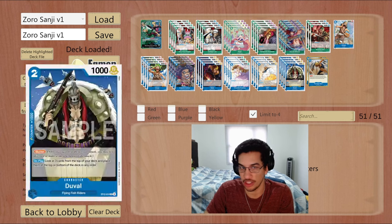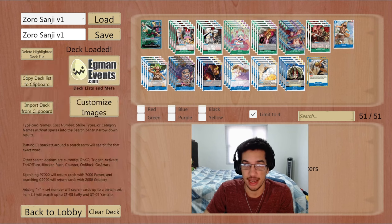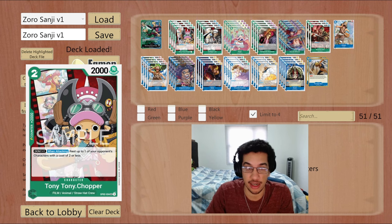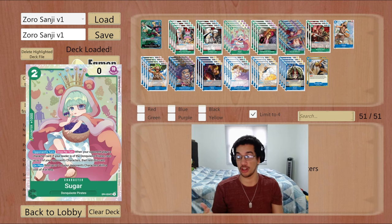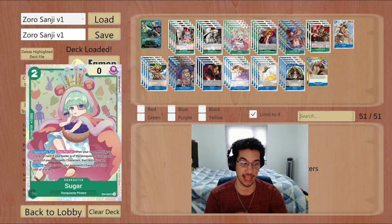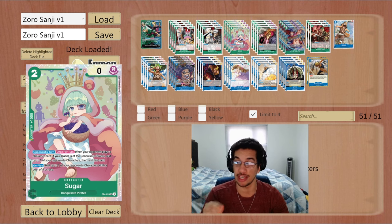We have a bunch of other two-cost cards filling the rest of the deck. Chopper is really just a 2k counter but can be useful — if you attack within two, you can rest an opponent's cheat blocker. Law can be cool because you can summon it with Mihawk, or bounce it back to your hand for one Don and play Ivankov or another Mihawk. Sugar is nice because it lets you rest one of your opponent's units — remember you can only use the play effect since the other requires a Don Quixote leader.